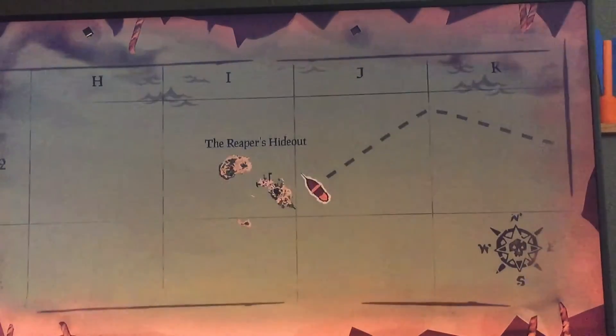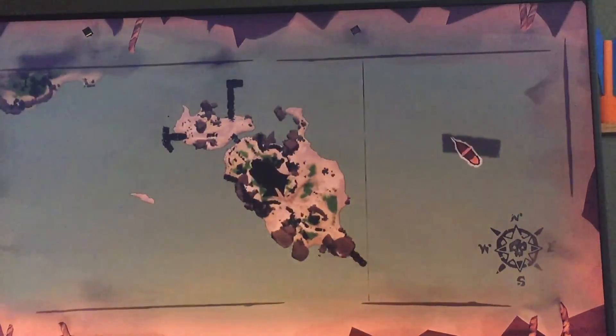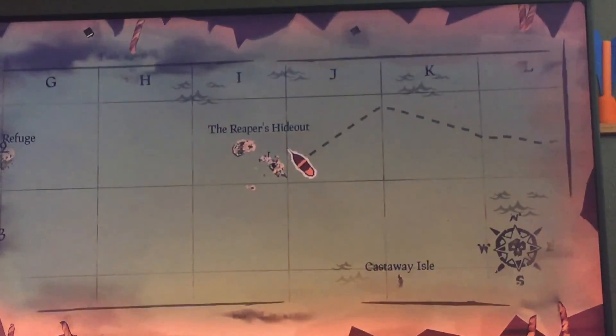Going to the boat — we are on the two-person boat. If you come down here, this is what Reaper's Hideout is. This is where you will go to sell, right here, this little black spot. And then this is where we came.